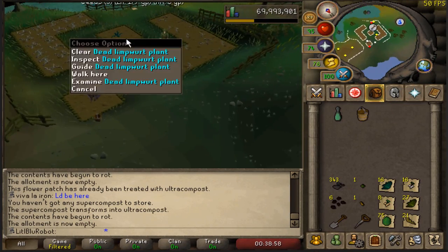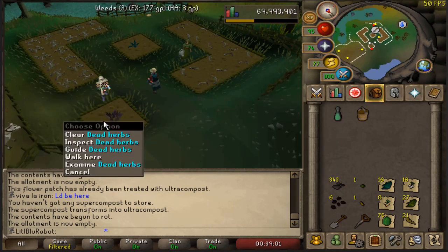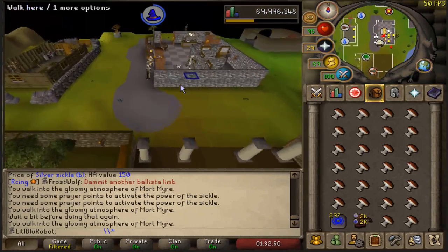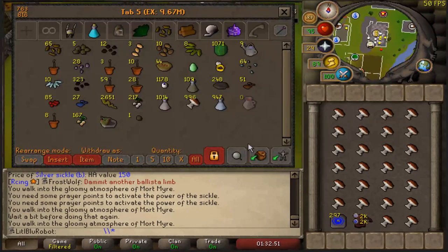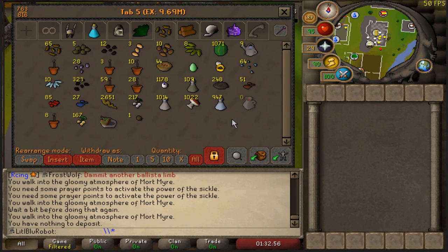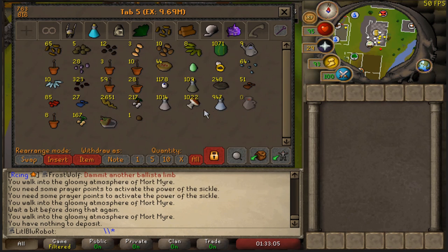This is the last inventory of Maltmire Fungus that I need to collect. Boom, there we go — 1,022. They're really not that bad. I think this took me about 40 to 50 minutes. It's not too bad, and they're fairly chill to do.